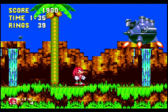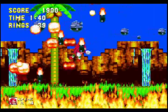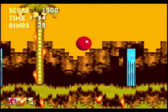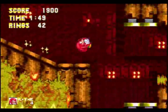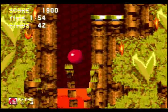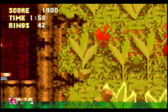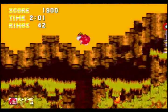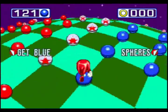Knuckles' game is pretty much exactly the same for the most part — you might notice Angel Island is floating, there's no ocean off in the distance. There's no real difference until Sky Sanctuary Zone — the story seems pretty much the same, but instead of Robotnik you've got the Egg Robo. This confused me a lot as a child because I thought it was supposed to be concurrent to Sonic's story.